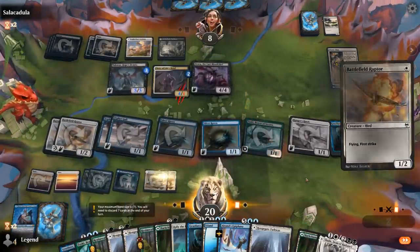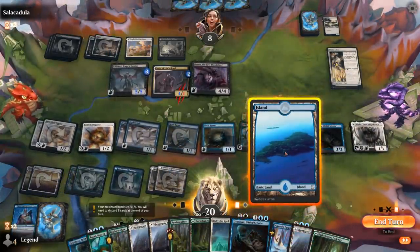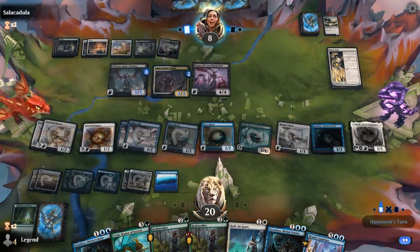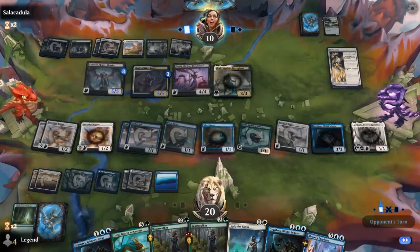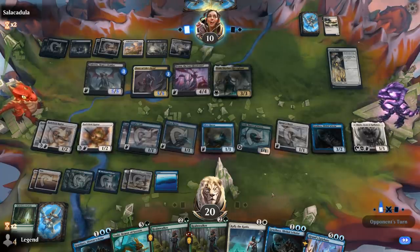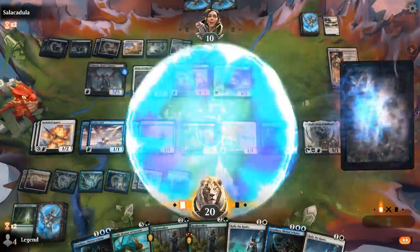Play a couple more Birds out. Can play a land still, play Rally, or we can play Shale and save the Rally for next turn. Discard some lands to hand size. Probably could have ditched one extra Graselax. This opponent can attack and bring back a creature with Drana, but they're going to hang back. Double Rally looks pretty good here, plus Epiphany for good measure. Next turn attack with everyone.